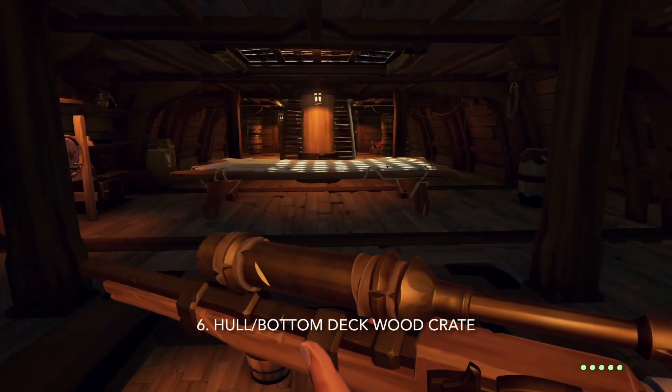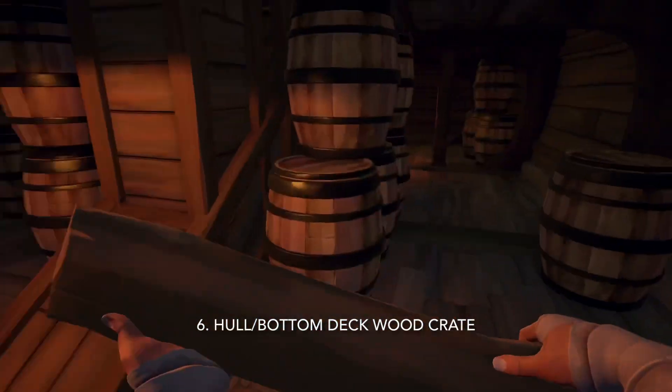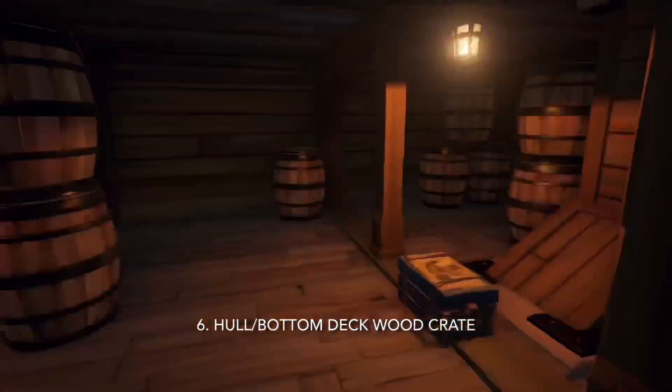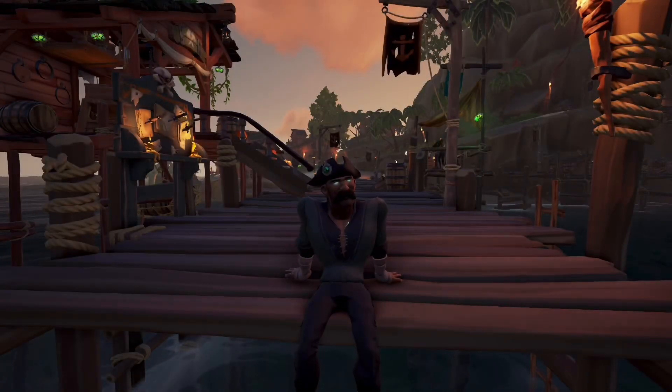The sixth and final use is a hull or bottom deck wood crate. You could use a normal wood crate for this, but it makes no difference to use a storage crate if you have one spare. This is just a crate filled with planks for repairing your ship, kept near the bottom in front of your hull. It helps if you run out of planks in your inventory when you're far from the wood barrel, so it's purely for convenience and ease of access.